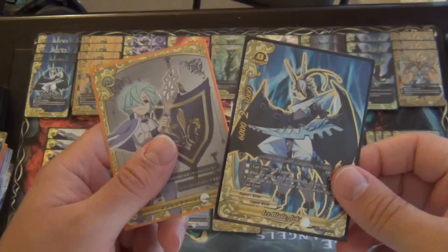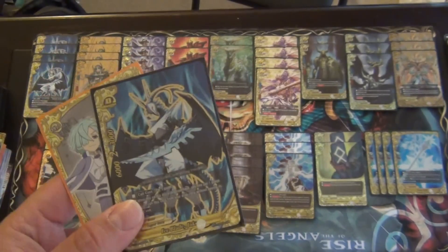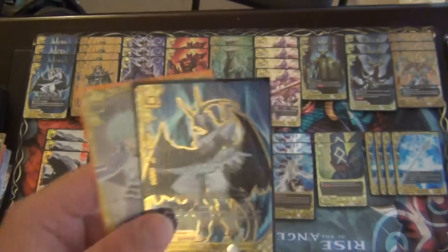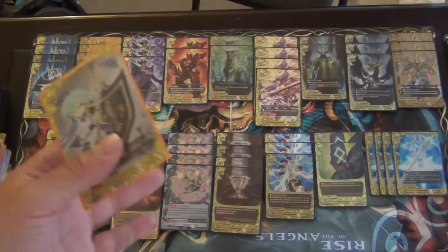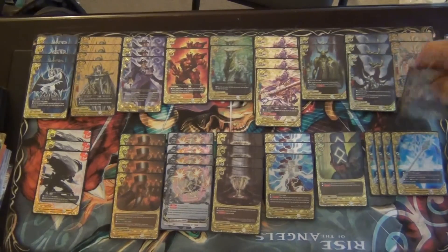What's up Future Fighters, ZackZack here. I got a deck profile for you guys. This deck profile is for Legend World, specifically my Asgard build. I guess a few disclaimers — my Asgard build is weird. I'm still trying to work through the kinks, but people were requesting it. Asgard and Legend World in general is probably my favorite world to use, not my favorite world to compete with yet, but I'm trying to work things through. So we'll get started with the deck profile first.